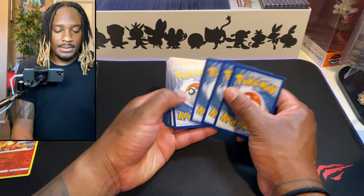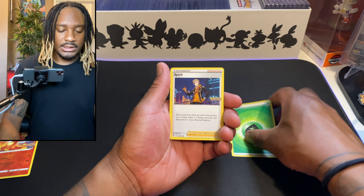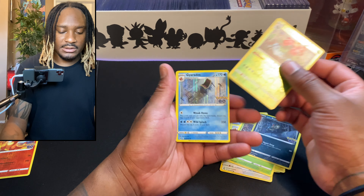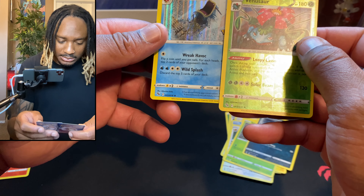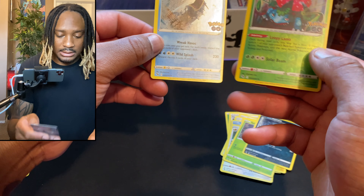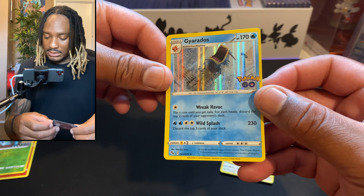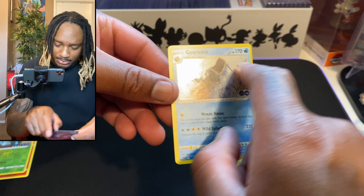We'll do four from the back to the front. We have a Leaf Energy — let's see if we can get anything crazy on this last pack. Slowpoke, Pikachu, Spinarak, Rattata, and a Venusaur into a Gyarados. I don't know any of the prices of these cards, they look pretty cool. I'm assuming they're just kind of average. That Gyarados does look dope, but look at the print lines — there's one fat one going across the top right there.